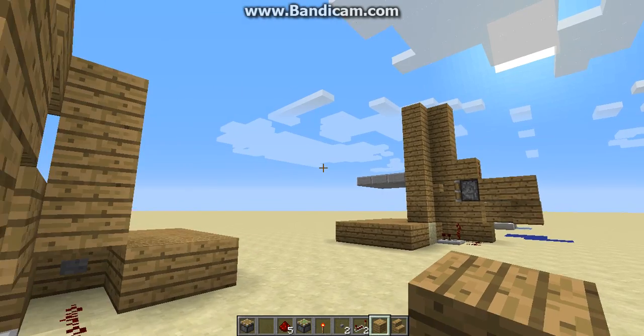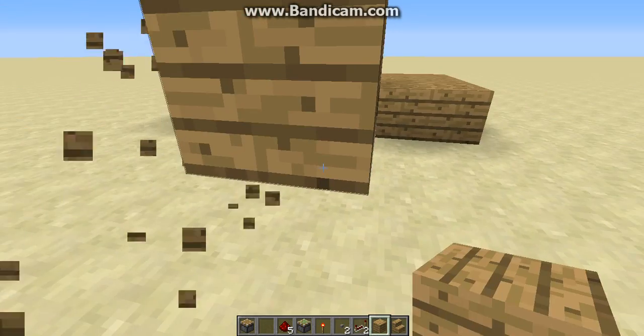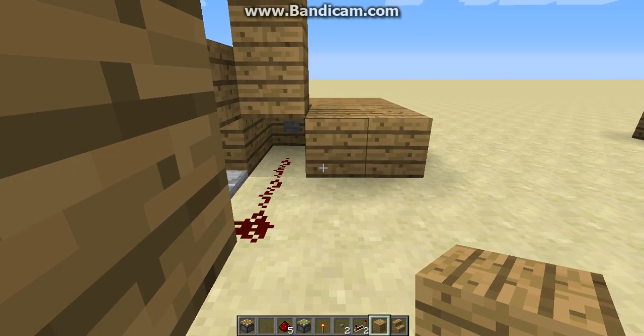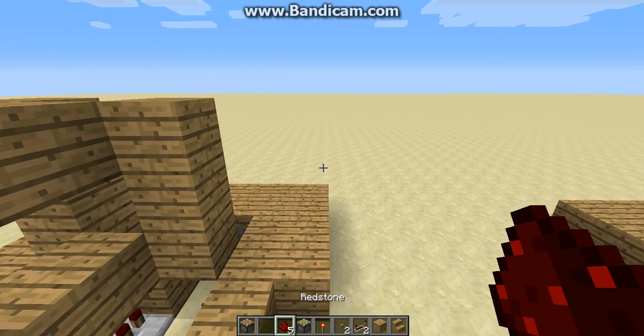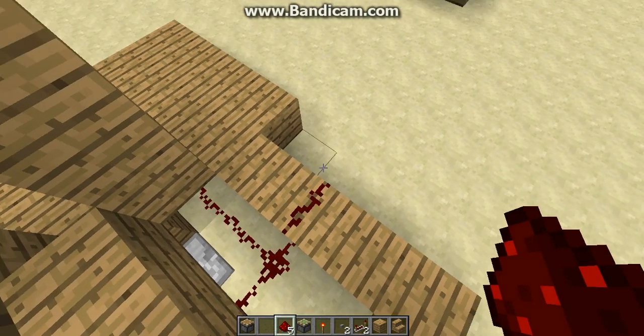You want to get this bridge — this little bridge — going. Then bring that out. Bring out your redstone. Connect it right there.